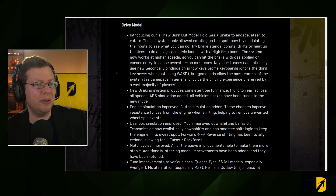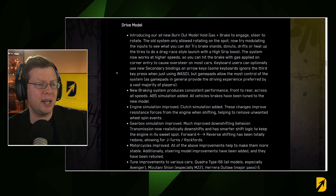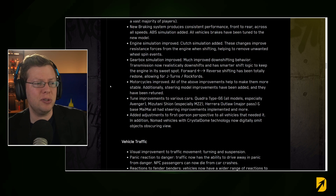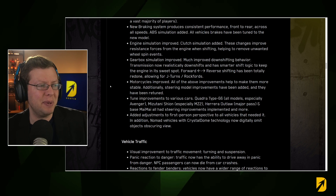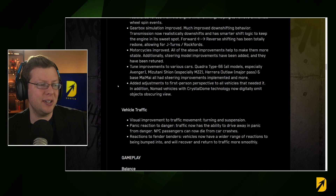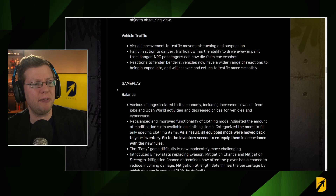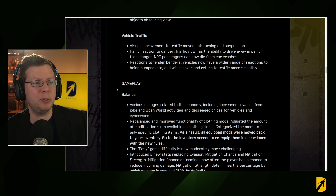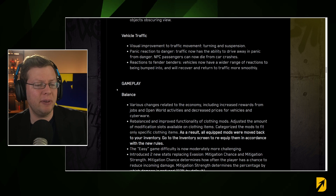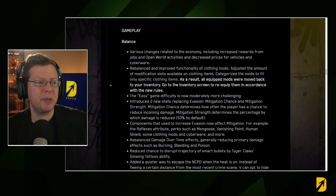For the drive model: hold gas and brake for burnout mode. You can do brake stands, donuts, drifts, heat up the tires, or do a drag-style launch with a high-grip boost. There's a new braking system, improved engine simulation with a clutch simulation added, gearbox simulation, improved motorcycles, tune improvements to various cars, and adjustments to the first-person perspective in all vehicles. Traffic now has the ability to drive away in a panic and vehicles have a wider range of reactions to being bumped into.